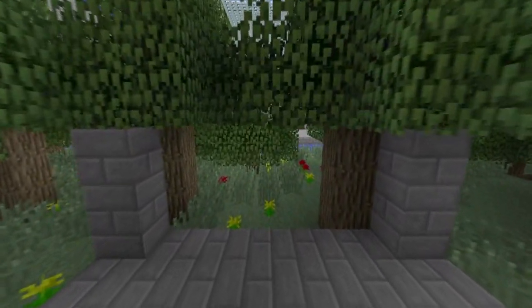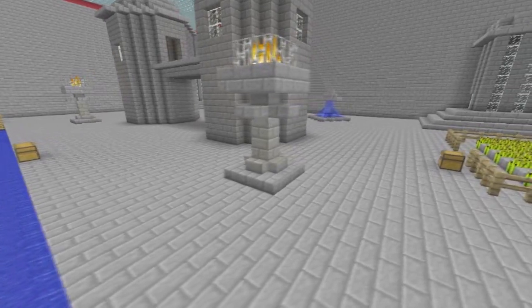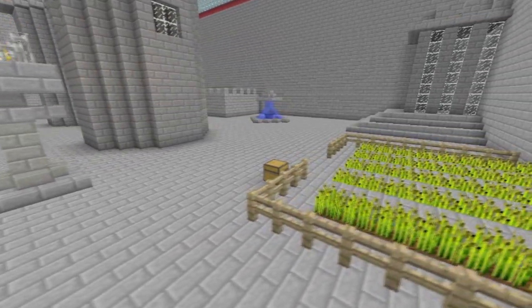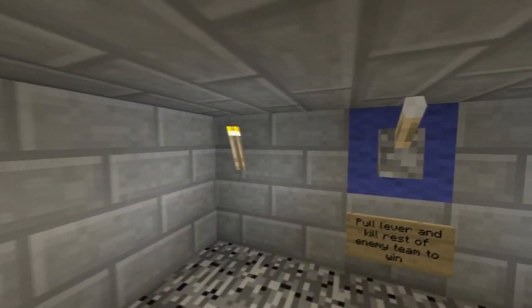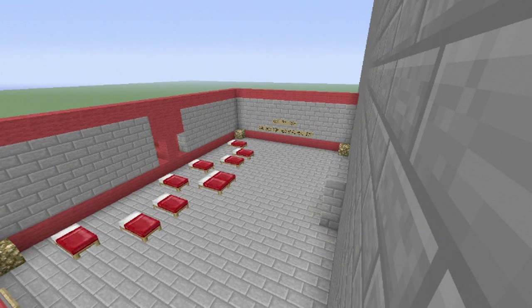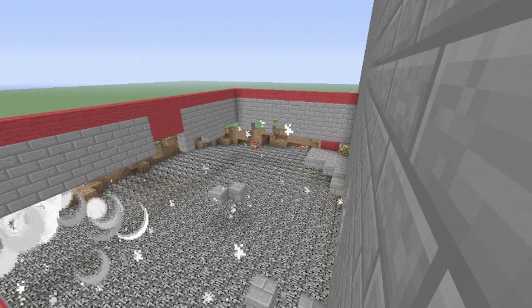A Diamond Pickaxe will spawn every five minutes and you fight over that pickaxe so you can break the obsidian block underneath the water fountain, as you can see in this frame. Then, after you break that obsidian block, you go ride down the fountain and pull this lever, which will blow up the enemy's spawn and crown you victorious in the game.